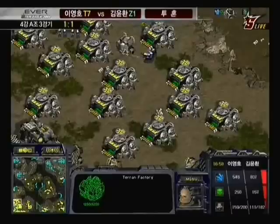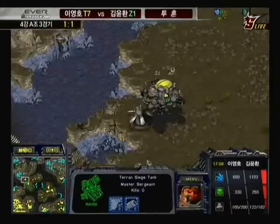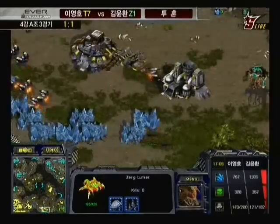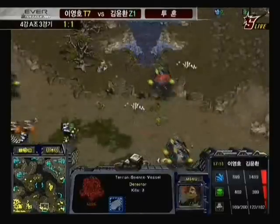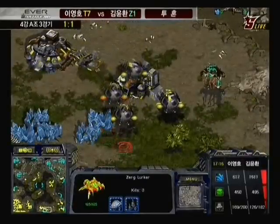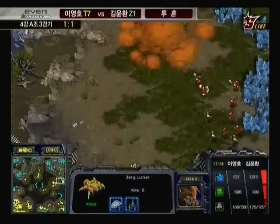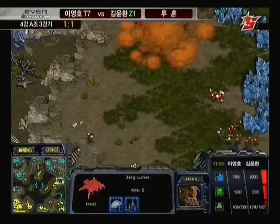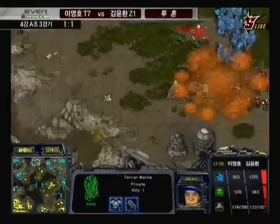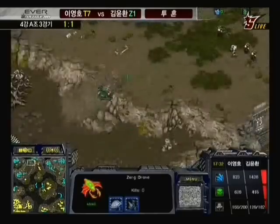That's something Calm has to be aware of — he cannot allow Flash to build up a very large science vessel fleet because that will just hurt him so much. Flash has a decent-sized army in the middle of the map, while Calm has retained control over his half. Calm managed to get a couple of lurkers to harass Flash's economy, and Calm has done a lot more economic harassment than the other way around. Flash coming around with science vessels presents another excellent opportunity for Calm to land scourges, but it's very difficult.